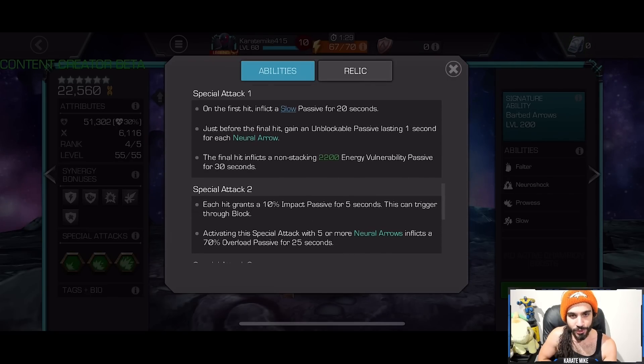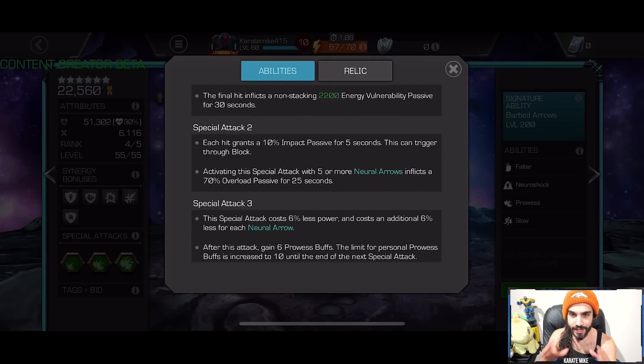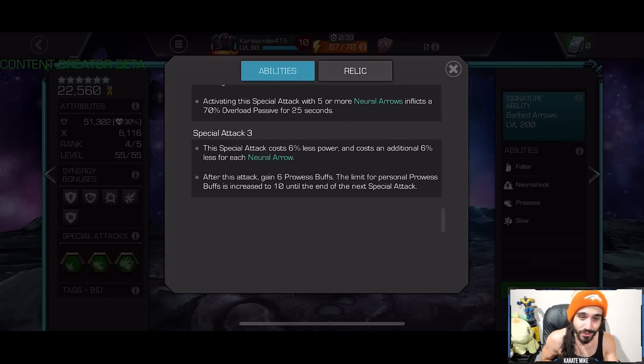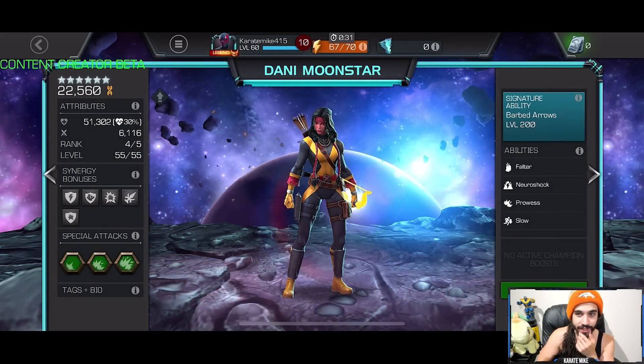Special 1: the first hit does a slow passive for 20 seconds, then you get an unblockable passive based on the number of neural arrows you have, and the final hit does a non-stacking energy vulnerability passive. You want to go Special 1 then Special 2 so you can hit the big Special 2 while energy vulnerability is active. Special 2 does six impact passives for five seconds, and activating it with five or more neural arrows inflicts a 70% overload passive for 25 seconds — essentially like trauma but energy damage.